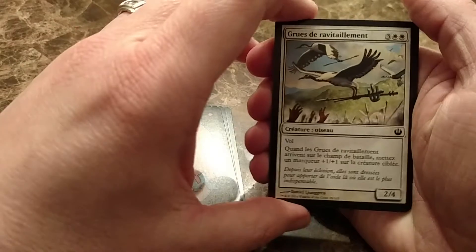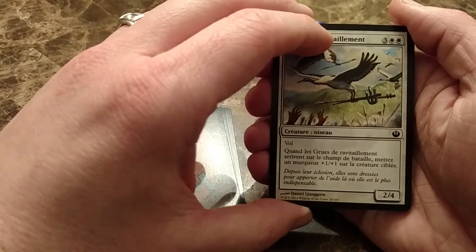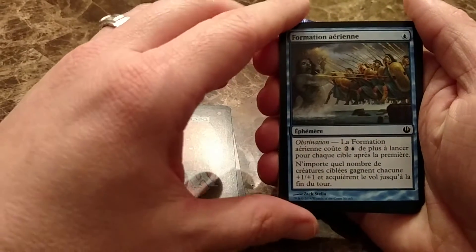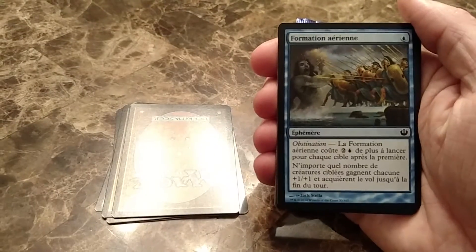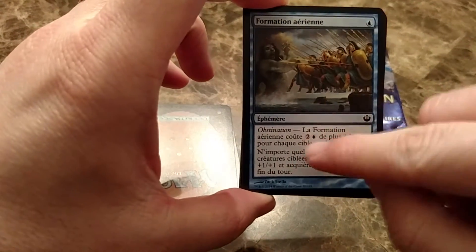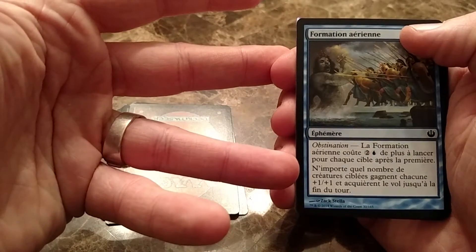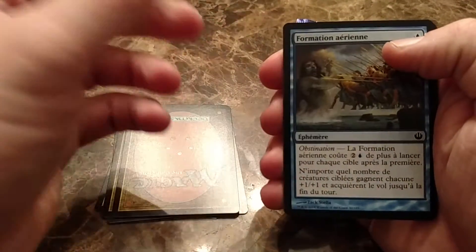There's a 2/4 Flyer for 5 — whenever it enters the battlefield I think you can put a plus 1, plus 1 counter on a creature you control. Some sort of formation card — it has that ability, Rally or whatever, where you can basically pay and replicate something for each creature. I don't know what it does exactly — plus 1, plus 1 and Flying for one turn, maybe.